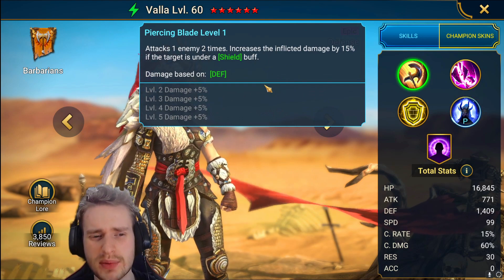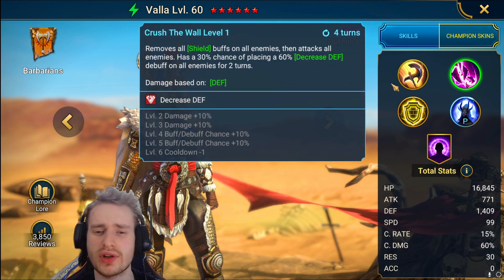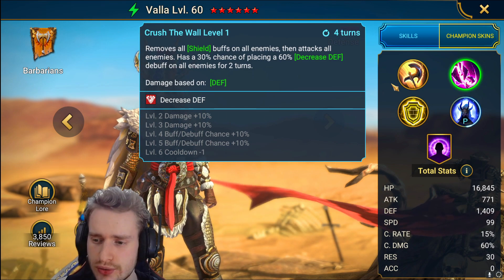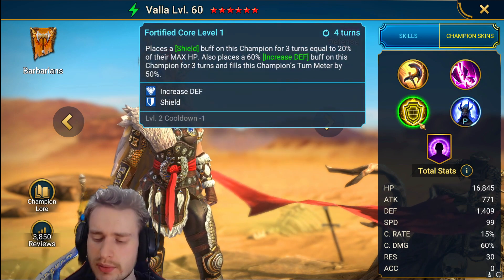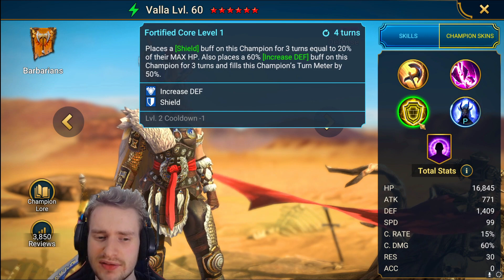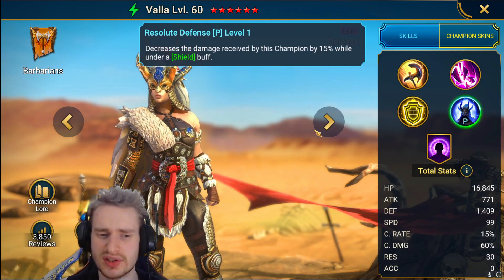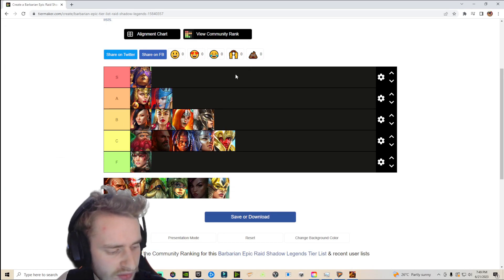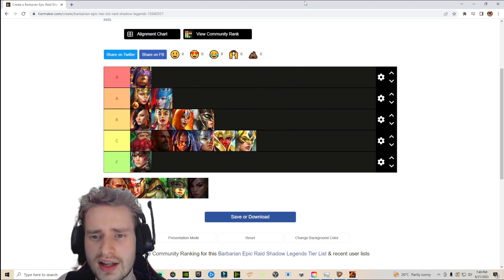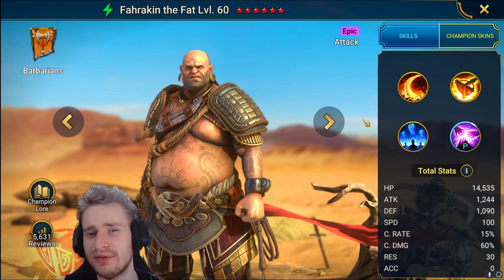We have Vala, who was an Amazon Prime champion back in the day. She attacks one enemy two times, increasing damage inflicted by 15% if they're under a shield. She removes all shield buffs then attacks all enemies with a 30%, books to 50%, chance of placing a decreased defense on all enemies for two turns on a three turn cooldown. She places a shield on herself equal to 20% of her max HP — terrible base HP — plus an increased defense on herself for three turns and fills her turn meter by 50% on a three turn cooldown. She decreases damage received by 15% while under a shield. Overall Vala is going into the C tier. She's not going to do a lot of damage and she's very selfish with her buffs, so she doesn't deserve to be higher than C tier.